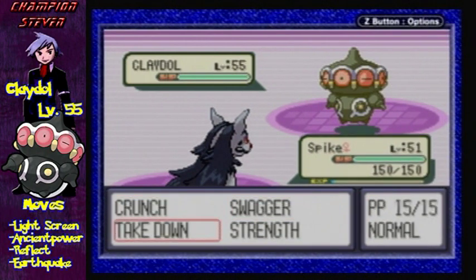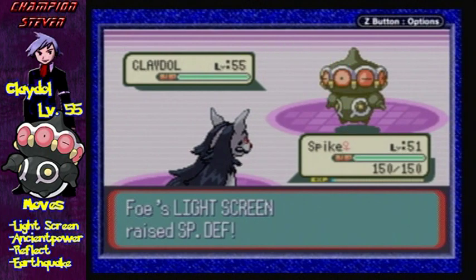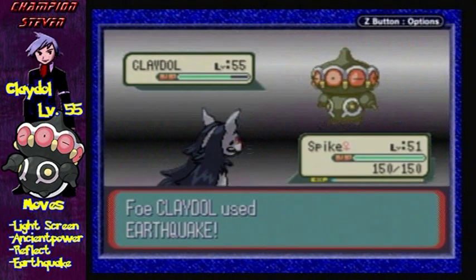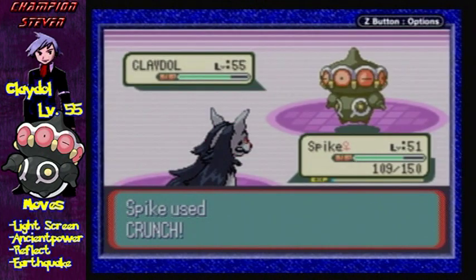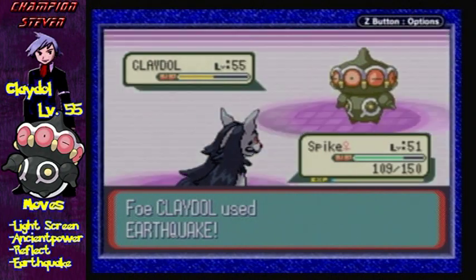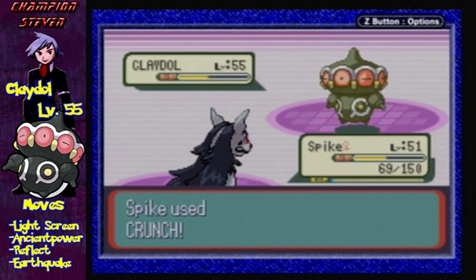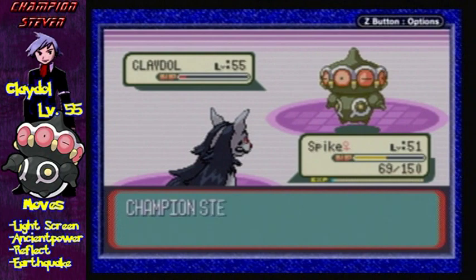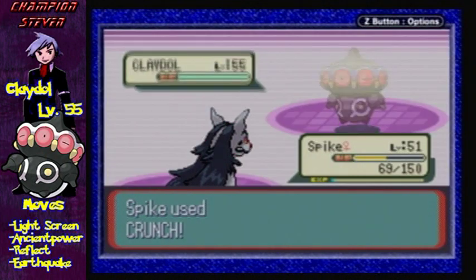This guy is pretty much going to be spamming Earthquake, I can guess. That does like nothing — wow. And here he goes, spamming Earthquake — that's his main strategy. Luckily for me I am pretty strong too, so the best bet is to just keep spamming Crunch. I think the champion has like three or four Full Restores — I really don't remember, but I'm pretty sure this was his last one.